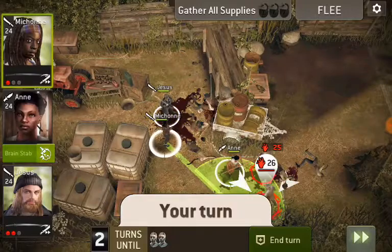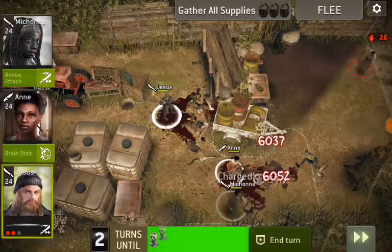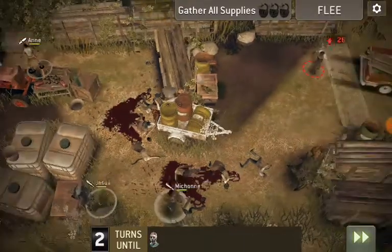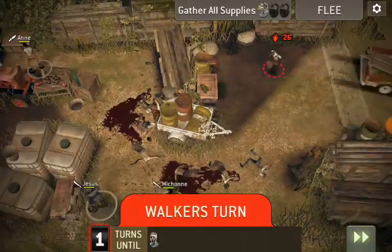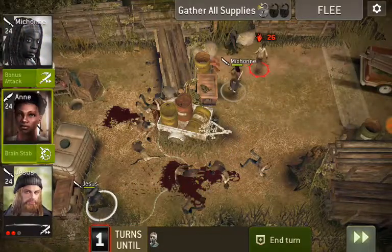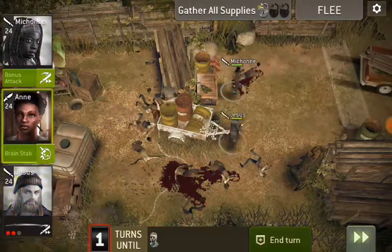She's good at dodging. That's one of the things about Anne — as a scout, she's very good at dodging. The threat counter is ticking down. We've got one walker left. Looks like we've only got one walker left, and we'll kind of head over here.